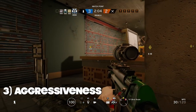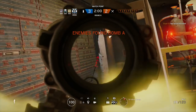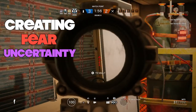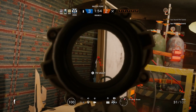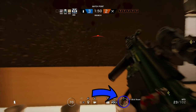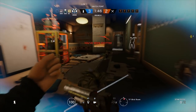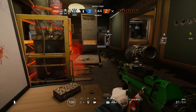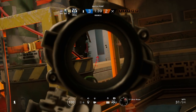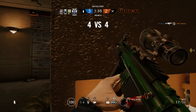Now let's move on to aggressiveness, which is minimal. The role of the anchor is mainly to hold angles and give callouts. You want there to be able bodies in site, creating fear and uncertainty for the attacking team trying to decide when to push in. You need to be giving your roamers compass callouts on where the attacking push is happening and giving them time to make that flank. This is why you need to be holding cheeky and tight angles on site. There isn't any reason you should be overly aggressive in peeking a Blackbeard or a Smoke through glass. They need to come to you and in the line of sight of your small angle.